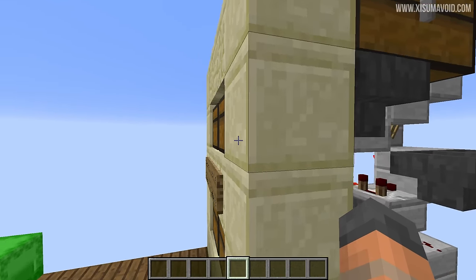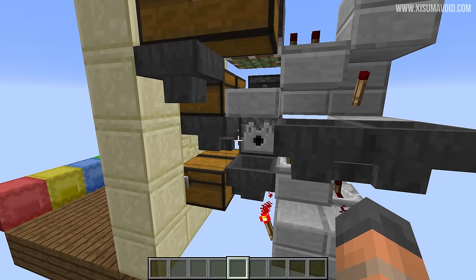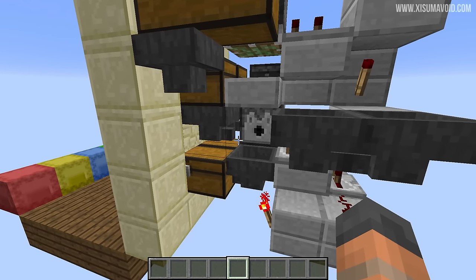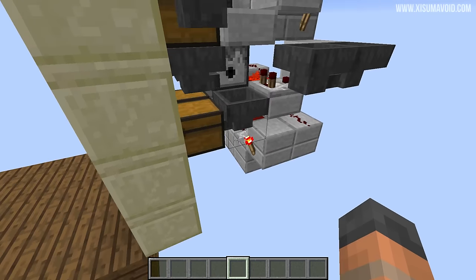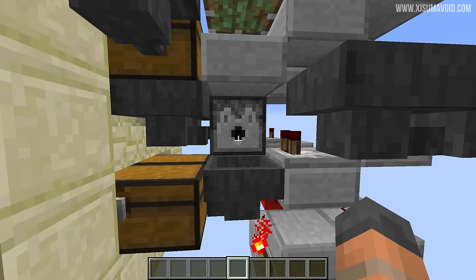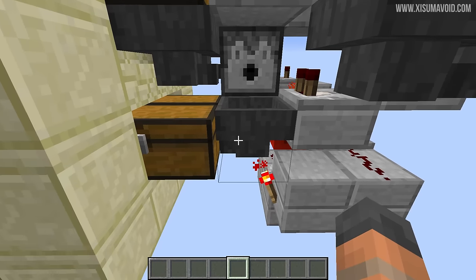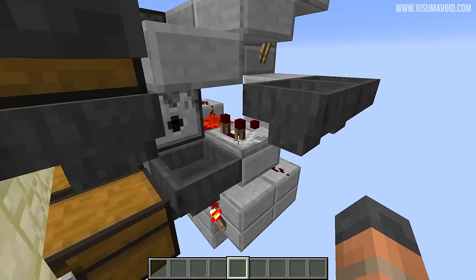Next we're going to look at where you put your items into the shulker box. You can see there's the chest and there's a hopper here pointing into where the shulker box could be — there's no redstone there to worry about. Where the items come out, you can see the hopper and the chest at the front, and you can see it's locked down below by this redstone torch. So when you're filling the shulker box up, no items are going to be taken out by the hopper that picks it up.